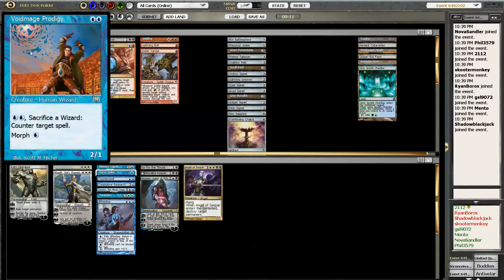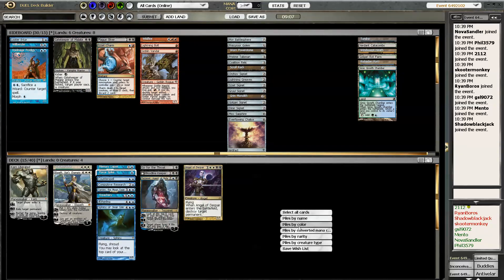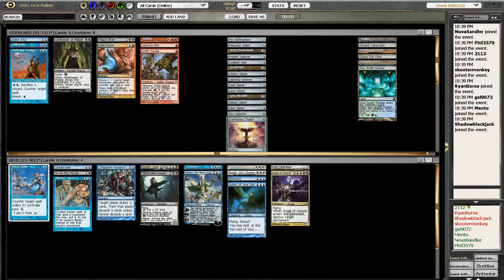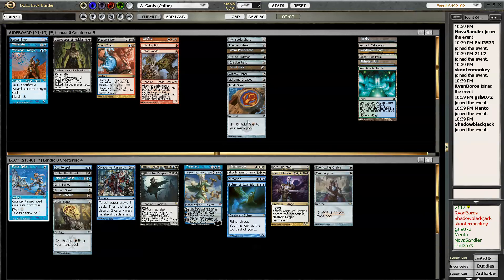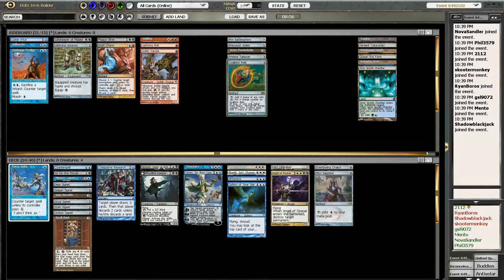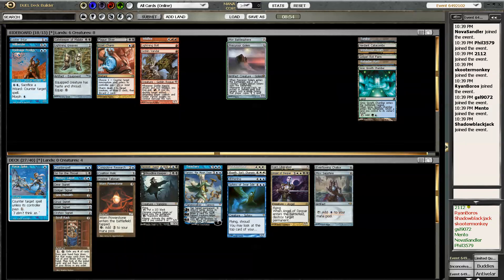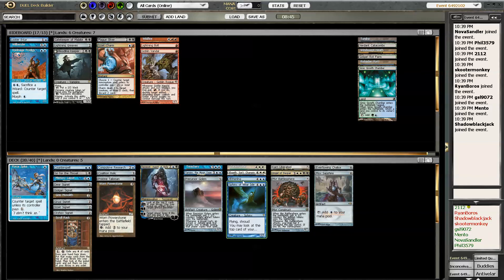I guess I'll put in the Sphinx of Dwar Isle. Alright, let's see. Wait — I don't want this. Probably not playing the Boots, actually. I can't play only 11 lands — that's out.